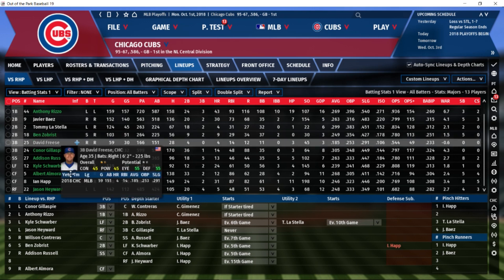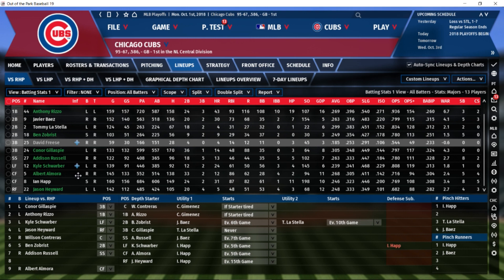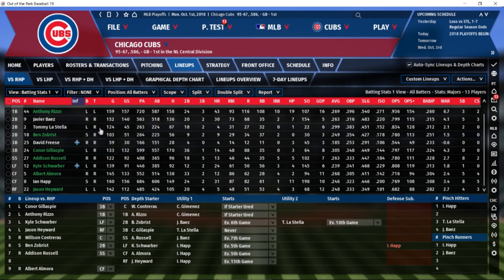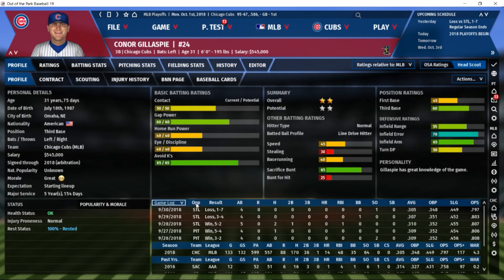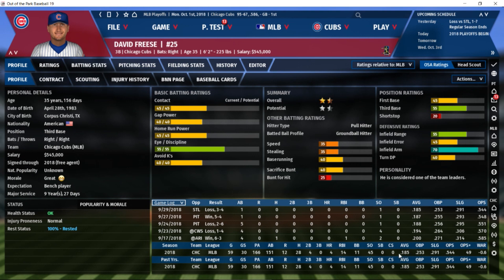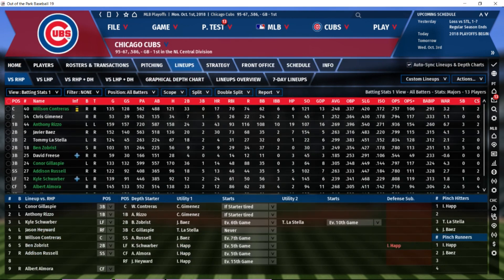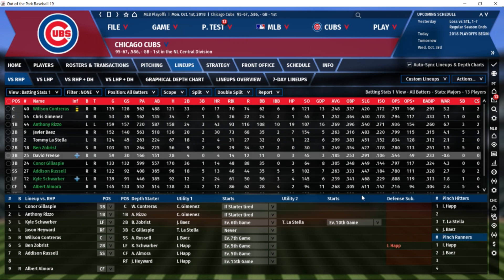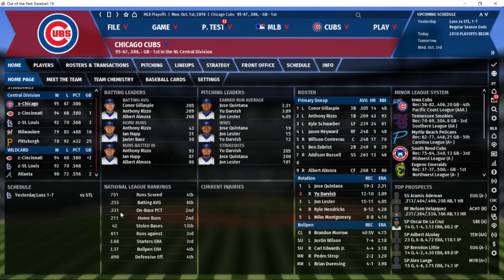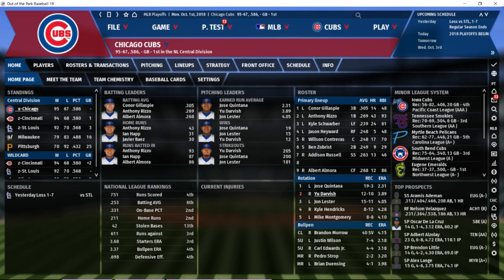Sometimes you sign a guy that sucks — maybe this is a case where Bias should have been the platoon partner instead. Things happen. Platooning will let Connor Gillespie have a 4-WAR season and also make David Freese look terrible — that's baseball. At least I can explain what platooning is, whether I've proved it works or not is debatable, but hopefully we've all learned something today. I'll see you guys for the next tutorial — don't know what that'll be, but hopefully it'll make me look less like a jackass.